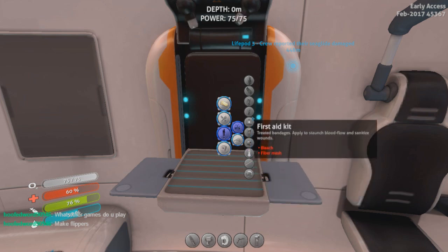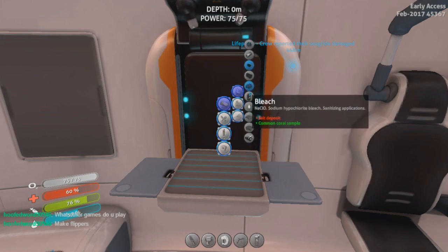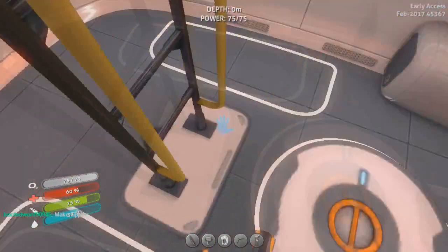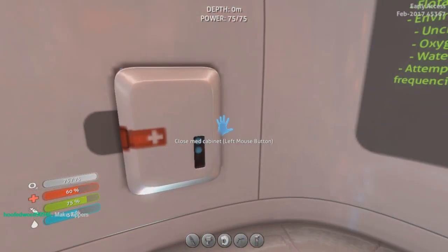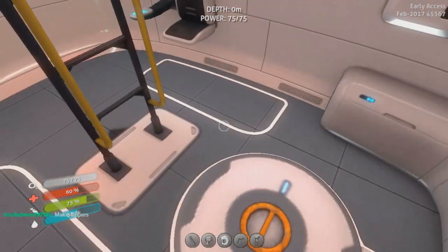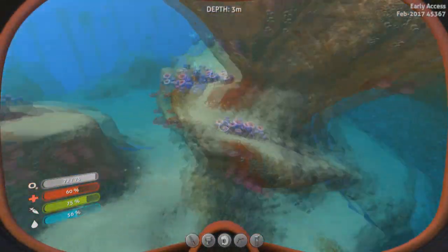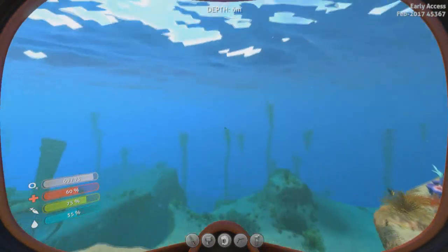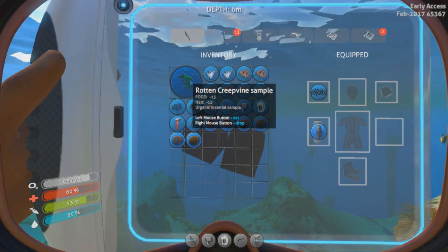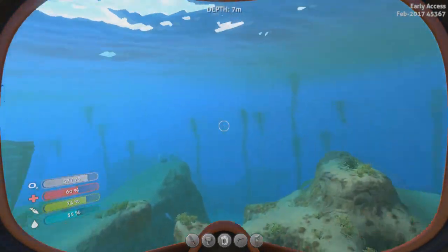For flippers, I'm going to need silicone rubber. For silicone rubber, I'm going to need Creepvine clusters. Oh — don't I already have some clusters? Those are rotten Creepvine. Let's get rid of the rotten stuff. When things rot, they turn into cubes. It's a fact of life.